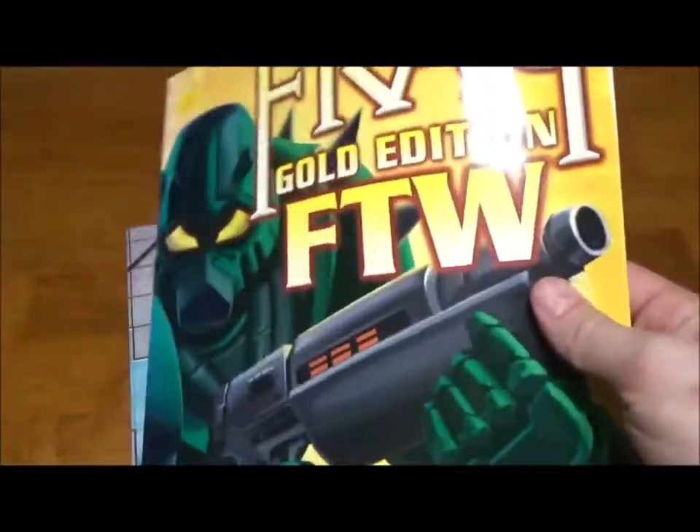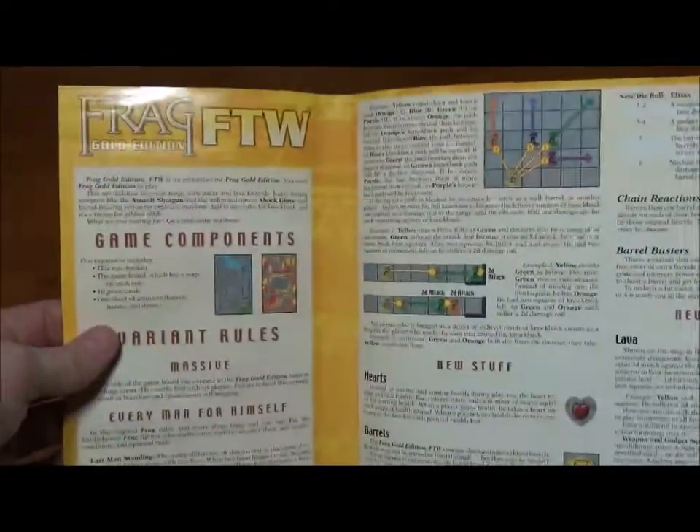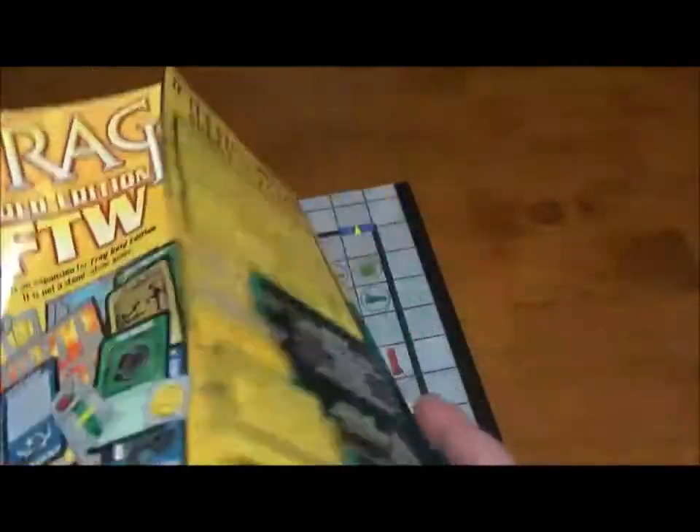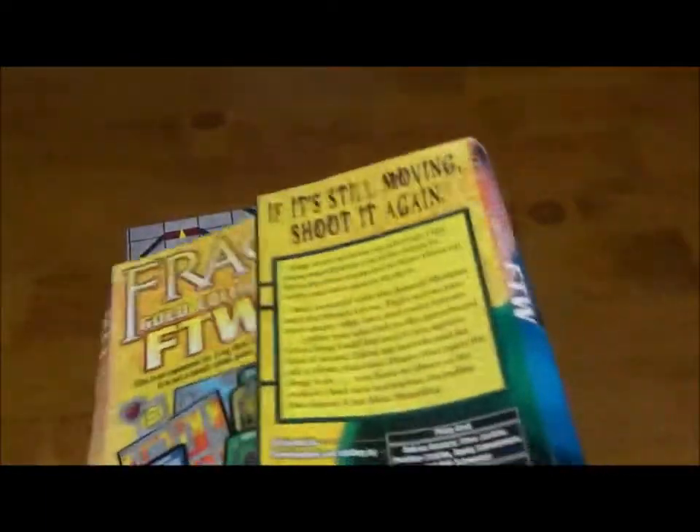I hate the way they did this. I wish there was a separate rules flyer in there, but yeah, the rules are literally on the back of the packaging, so you kind of have to keep this around. They have a printable version on the website now that you can get, but I do hate that aspect. I don't know why they did that. Normally you throw this part away — there should have been a little rules insert in there to keep, but it is what it is.